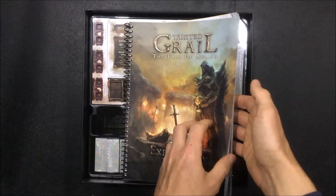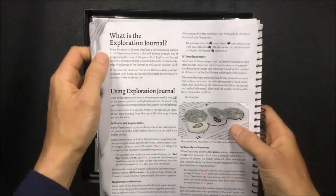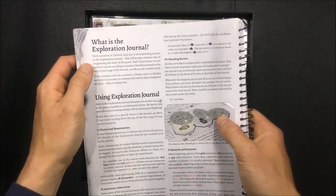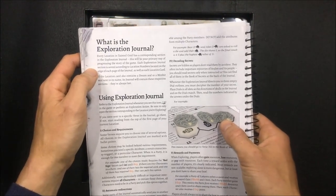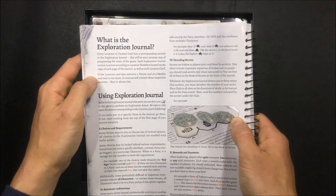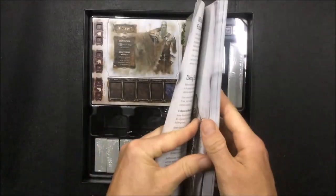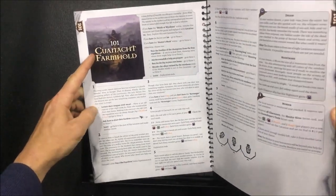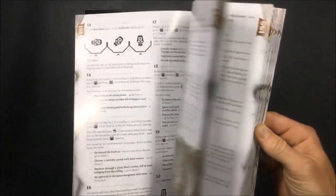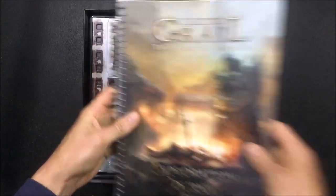Our exploration journal - I'm not going to look too much at this because it will be the most spoiler-heavy part. Every location in Tainted Grail has a corresponding section in the exploration journal; this will be your primary way of progressing the story of the game. Each exploration journal section is sorted according to location numbers on the edge of each page and on each location card. We've got a location, some information about it, and then story elements - this is how the story progresses. Lots and lots of text; obviously a lot of time has been spent really creating a deep narrative for this game. That looks really, really cool and is really exciting.